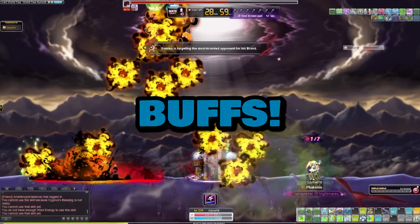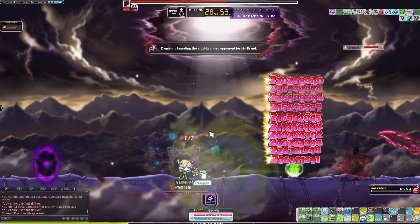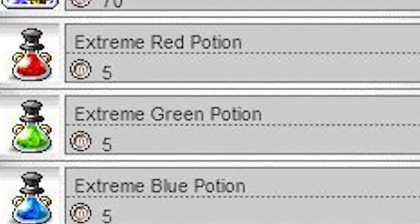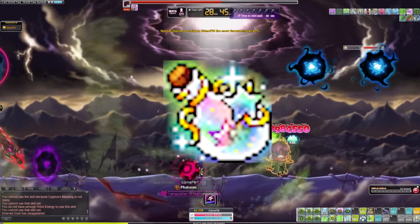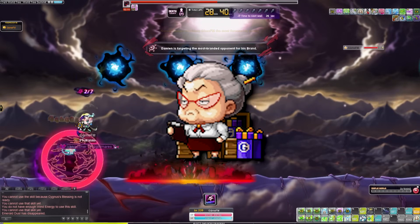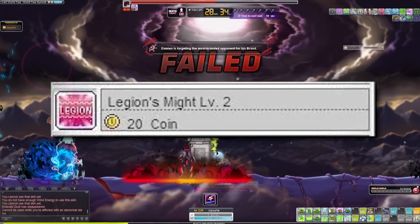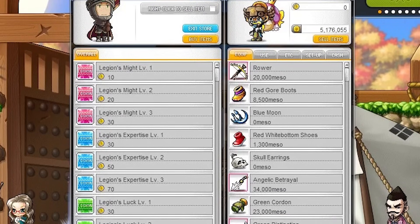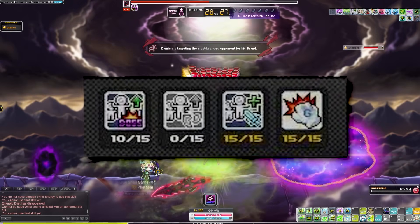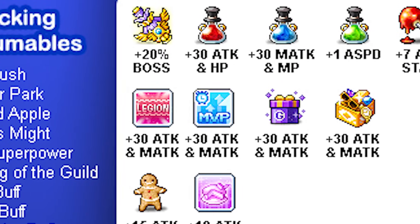The biggest factor is going to be buffs — use your buffs. I don't know why people want to cheap out on using buffs on their boss runs. Get green pot and red pot, which can be obtained from Monster Park. Get an IED potion, which can be obtained from boss drops or CRA boss shops. Get a guild buff, which can be obtained from the white light bulb — you get 30 of these every single week. Use a Legion Might, obtainable from the Legion coin shop for 20 coins — just get the 20-minute one. Finally, use guild skills. All of these buffs add up and make your boss runs significantly faster.